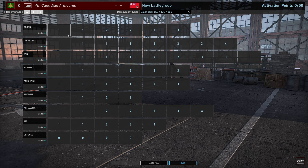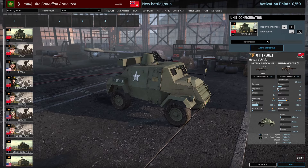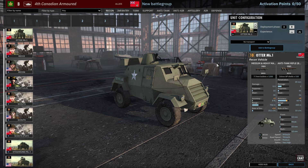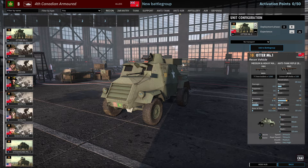Let's start in the Recon tab with the Otter Mark 1. The 4th Canadian Armoured is actually a division that wasn't in Steel Division Normandy 44, so we are going to see a few new units including the Otter Mark 1 here. 8 in Phase A, 16 in Phase B. It's a Radio Recon armoured car with a Bren and Boys AT as its armament. An interesting armoured car — I like always seeing the new models in the game.